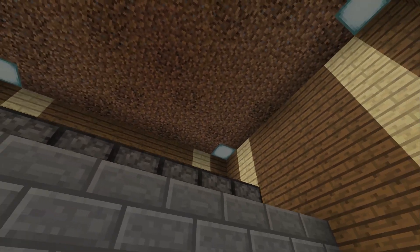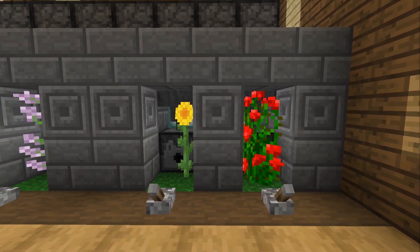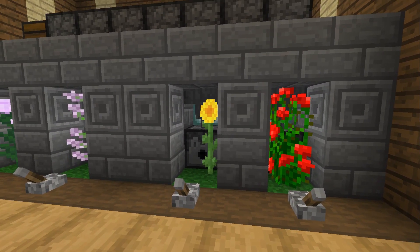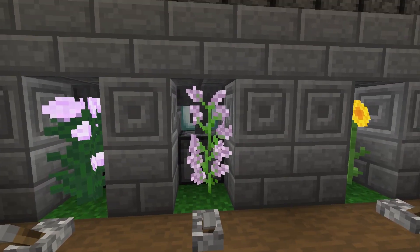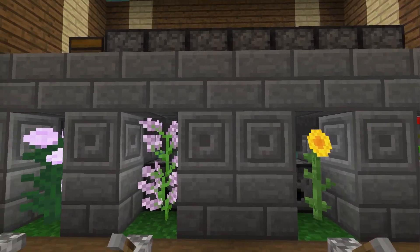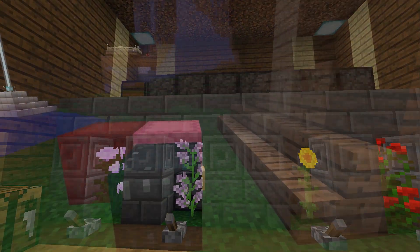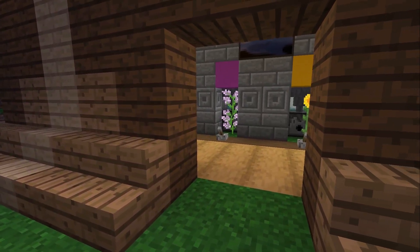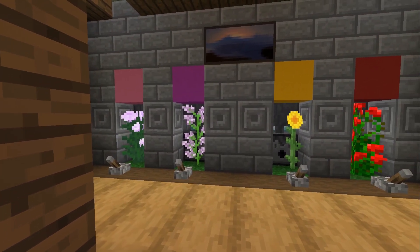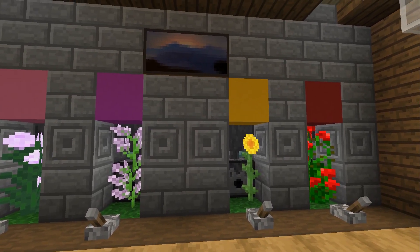Now to do the rest of the room. One of the main reasons to use this flower farm is to get dyes. Now obviously rose bushes produce red and sunflowers produce yellow, but I always forget which one does pink and which does magenta, so I think a little reminder in the room would be a good idea. I've used some coloured concrete to remind me which colour comes from which plant.